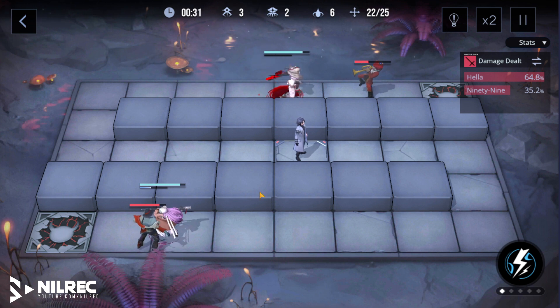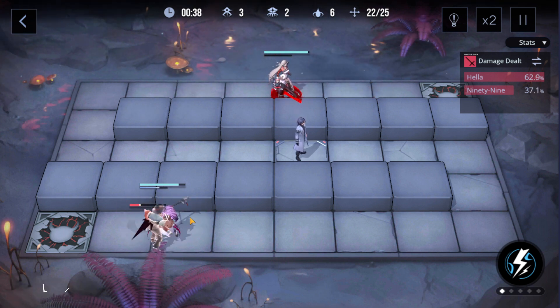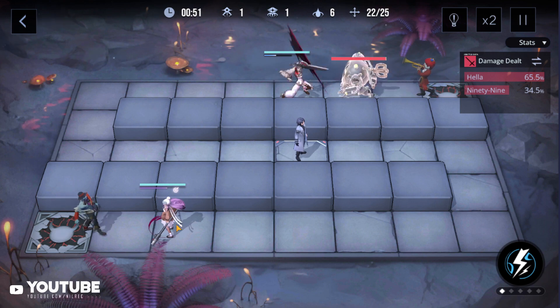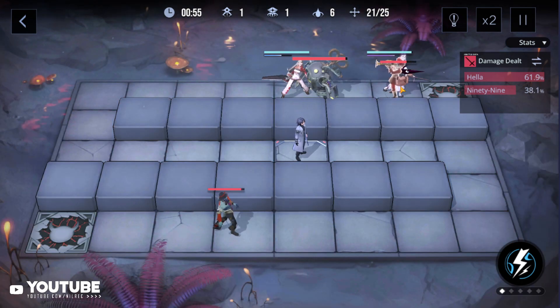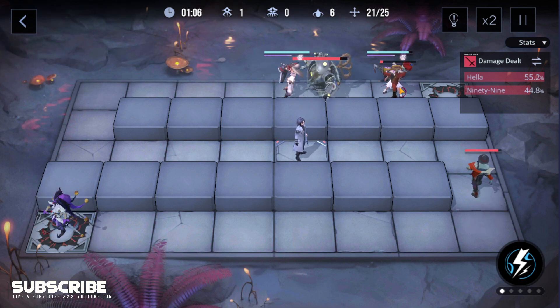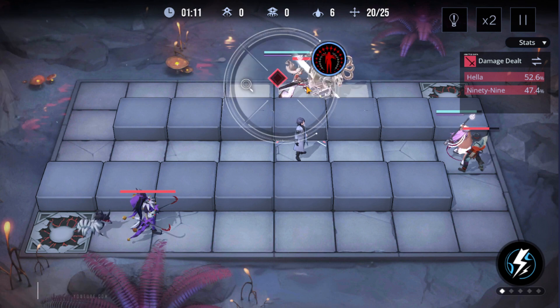Just move Hela around and leave 99 there in that position. At this point, save Hela's skill — don't use it. Catch this enemy with the trumpet on the top, and then move Hela to catch this enemy at the bottom. Activate 99.